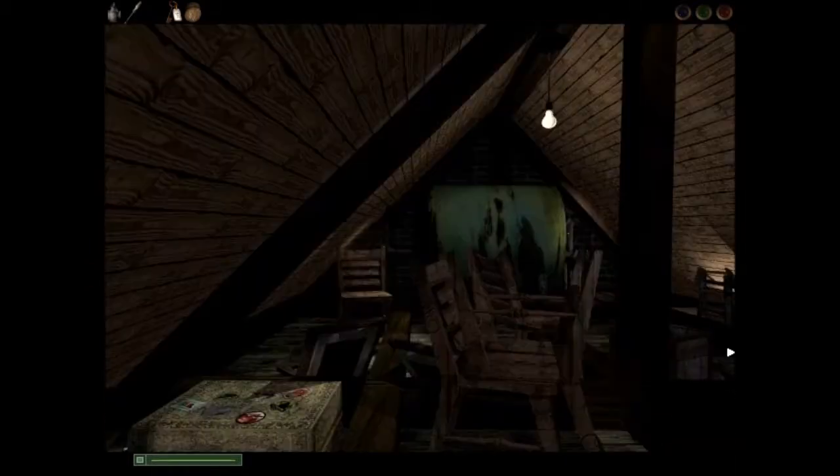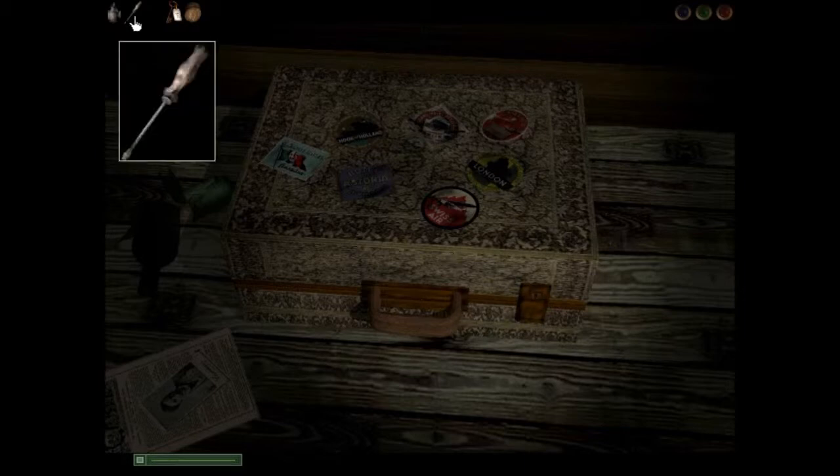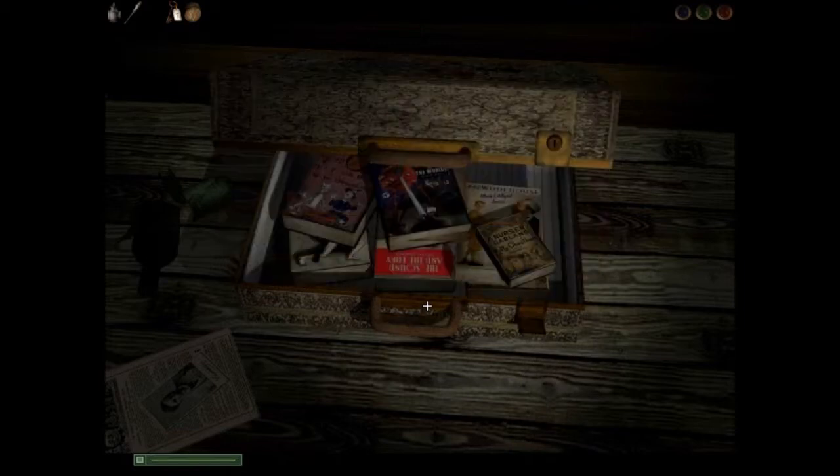Also up here in the attic, there are these weird whispers. There's a suitcase here that's locked and we can't get it open. We have a screwdriver, and we're going to use the screwdriver to pry it open. You can move the screwdriver around a couple of different ways — basically if you click on it, it just moves. Just wiggle it back and forth a bit and it will open.